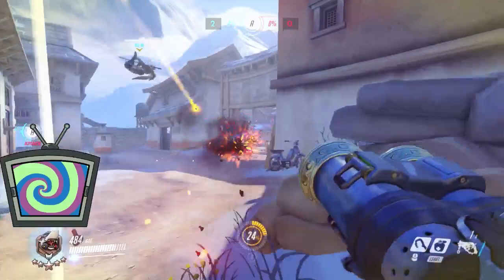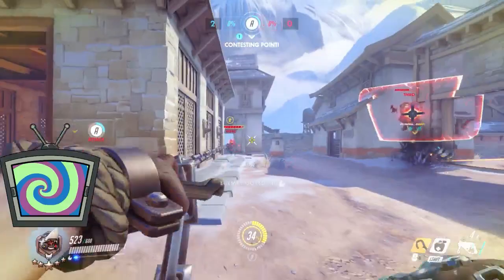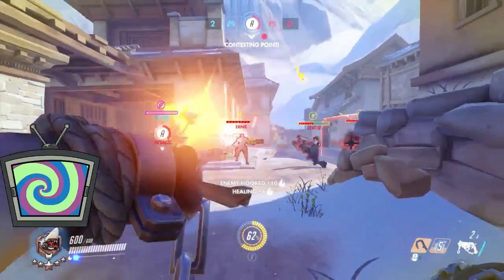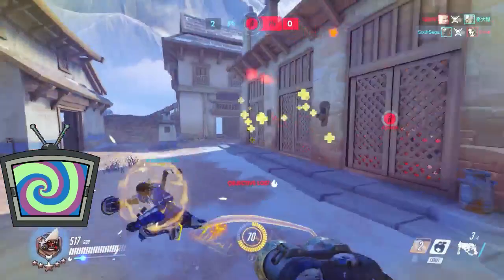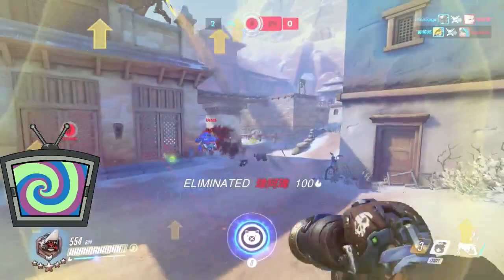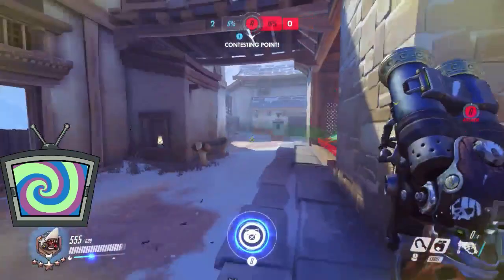Sometimes hooks won't behave the way you want — you'll get a pick off on the Reaper but he'll wind up being able to wraith form out. Don't get discouraged, just do it again. One of the best pieces of tanking advice I ever received — I think from Miro — was that you need to target your counter. If you see a Reaper on the field, it sounds counterintuitive to hunt him down, but that's exactly what you do. Reaper is your biggest threat so you need to take him out of the fight every single time.